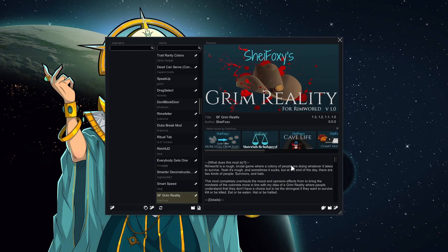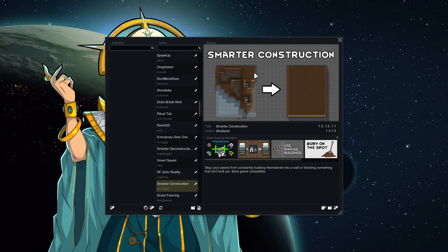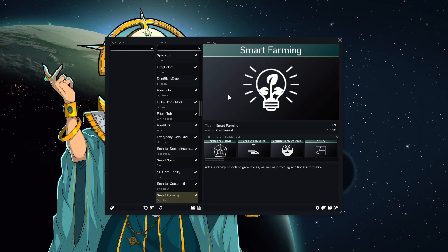Room Reality rebalances mood things — someone dying impacts them a lot for a long time, but eating without a table only impacts them a little for a short time. Smarter Construction means they don't seal themselves inside walls — sometimes they still do, but it's better. Smart Farming I haven't used before, but on paper it's very helpful — they won't plant if there's only two days of the growing season left, or if there's a cold snap, and they'll try to harvest things if there's a toxic fallout. I've seen it be hit and miss, but we'll see.